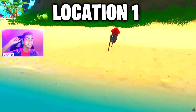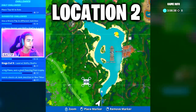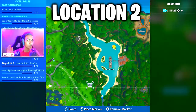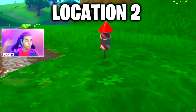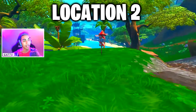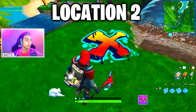The second location is super close to the first. Don't get confused — there are two waterfalls, and you want the one with the firework. This is the exact minimap location for the second firework, which is pretty close to Lazy Lagoon. Follow the video in sequence to save time. Once you use the firework, it will light up the sky right at this X mark spot.